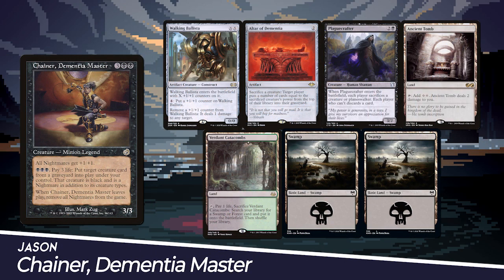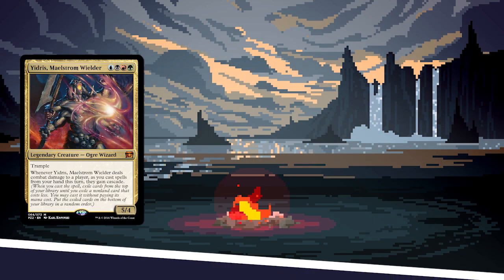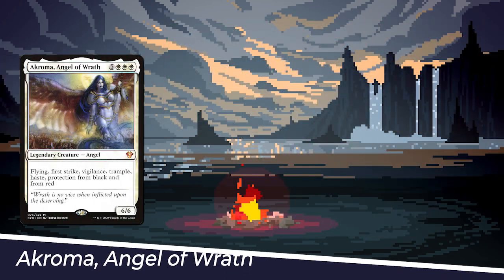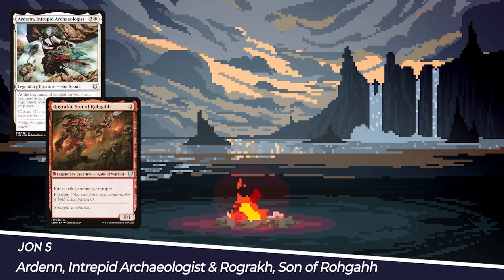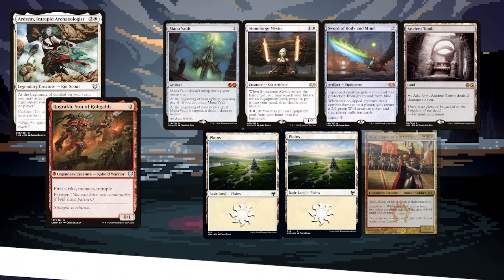For game two, Jason's starting hand includes Walking Ballista, Altar of Dementia, Plague Crafter, Ancient Tomb, Verdant Catacombs, and Two Swamps. Carlos's starting hand includes Attune with Aether, Faithless Looting, Thriving Grubs, Territorial Gorger, Multi-Form Wanderer, an Island and a Forest. Jon M's starting hand includes Commander's Plate, Oreskos Explorer, Transcendent Envoy, Bound in Silence, Leon and Obunus, and Two Plains. Jon S's starting hand includes Mana Vault, Stoneforge Mystic, Sword of Body and Mind, Ancient Tomb, Two Plains, and Tajik Blade of the Legion — Mulligan to the Bottom.